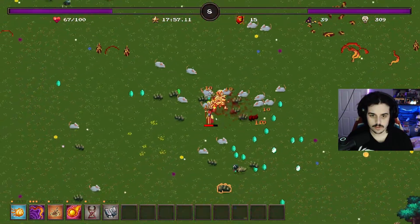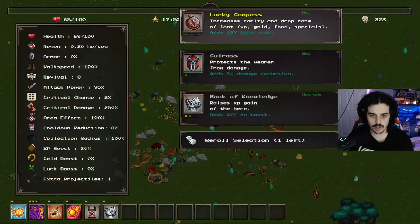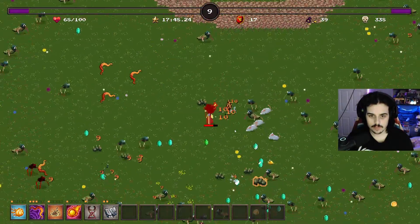We survived that one - barely. Now I need more direct attacks. Book of knowledge, increase rarity. I feel like we can survive a little bit longer.